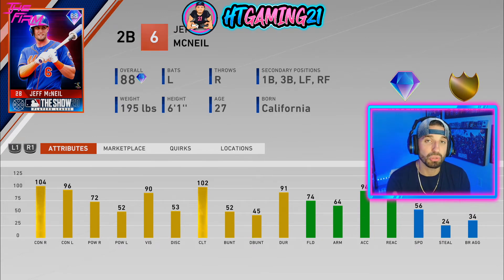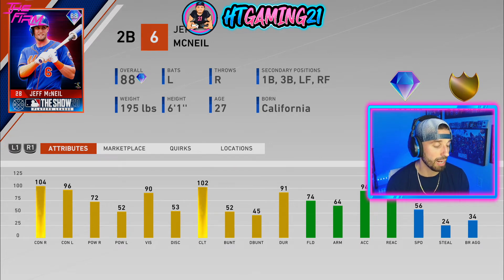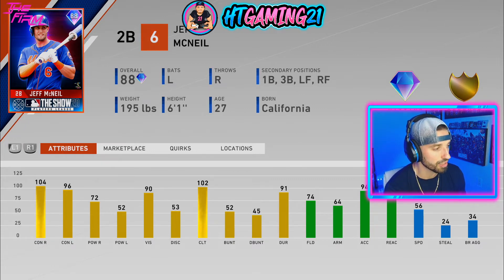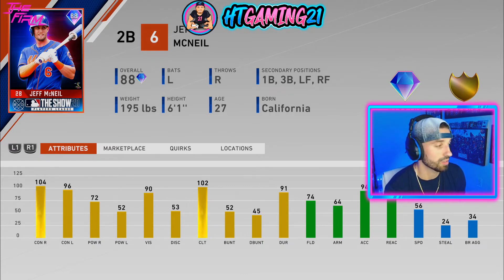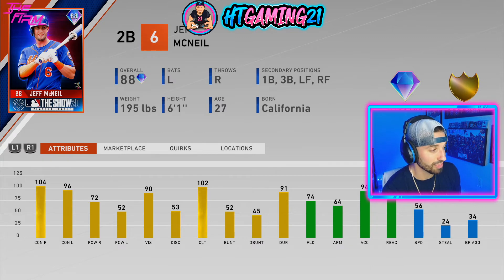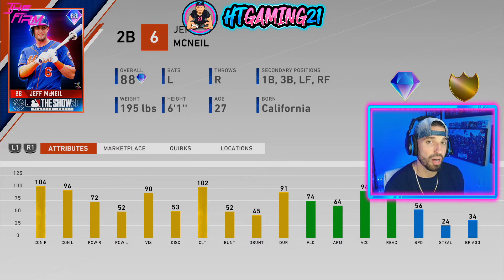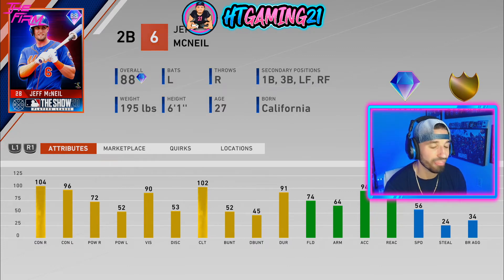The second option is Jeff McNeil, and I absolutely love using his Live Series card. I use him in BR a lot, and I'm using him in a league on legend difficulty where he's probably my best hitter. Just by looking at this card, I know he's going to be so glitchy — he absolutely rakes. He has 104 contact versus righties and 96 versus lefties, so even against lefties the contact is nice. Power is 72 versus righties and 52 versus lefties. Vision is at 90, which is very nice. Fielding is okay at 74 with 64 arm strength. A great thing about this card is that although second base is primary, he can also play first, third, left, and right field — so you're not obligated to put him in the infield. Definitely making a case here for getting picked.